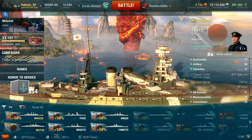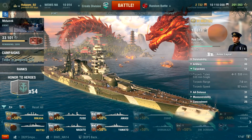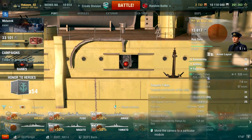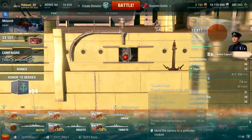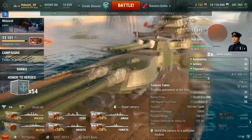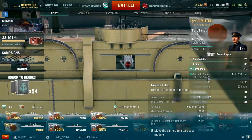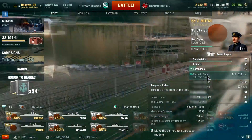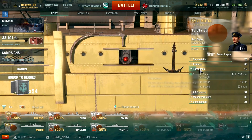This leads into the next part of the Mutsu — her torpedoes. They're pretty interesting: four of them, all in single tubes — two on starboard, two on port. They have a 7 kilometer range, 57 knots, and a 21-second reload time. To put it in comparison, your torpedoes reload faster than your guns. Damage is 10,833. They are within the ship itself, so they are very protected. However, you have to show a lot of broadside to get them off — very small firing arc.